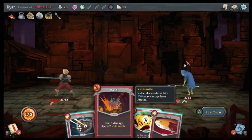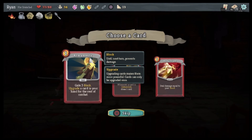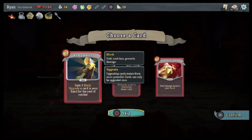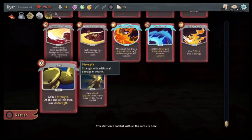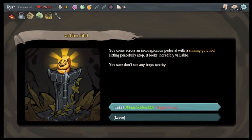And that, and that — there we go. Explosive Potion: 10 damage to all enemies. Gain five block. Upgrade a card in your hand for the rest of combat. Whenever a card is exhausted, draw a card. Deal damage equal to your block. I think Armaments has to be what we do. And I can't remove cards from my deck at the moment.